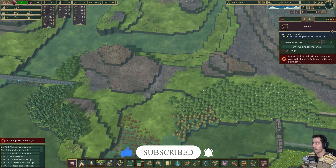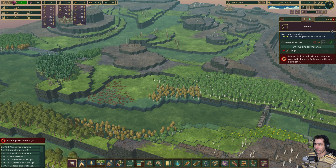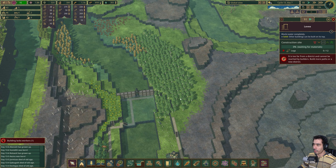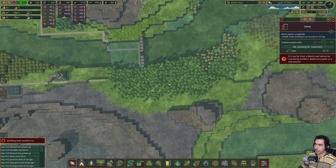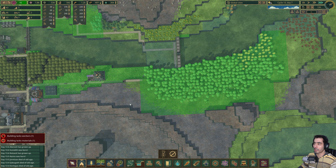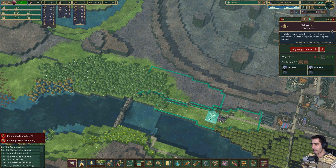I actually thought that I would have to make a barrier here, but I don't. So what I'm going to do is very simple — I'm just selecting trees to be chopped here. And they are removing trees and stuff, and things should be good.